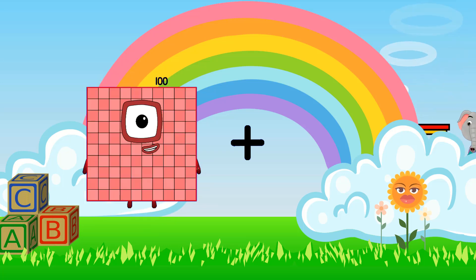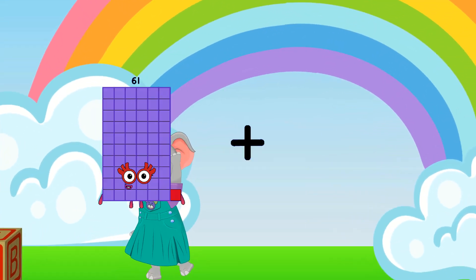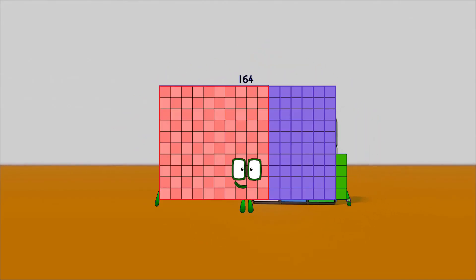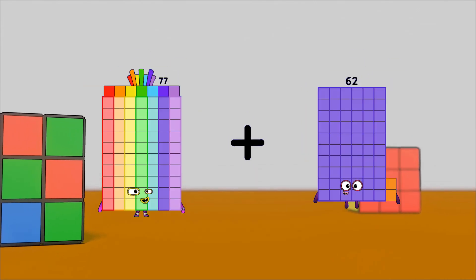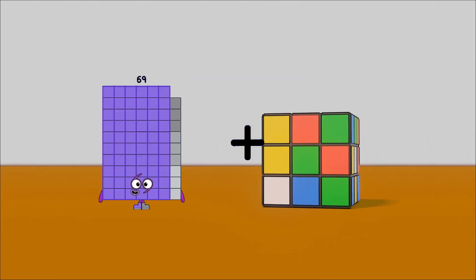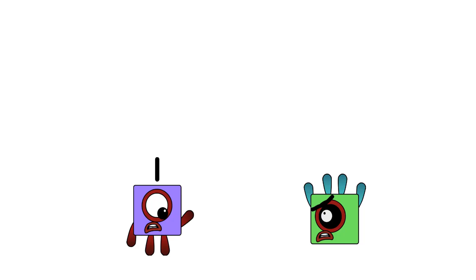100 plus 52 equals 152. 77 plus 87 equals 164. 77 plus 52 equals 129. 42 plus 19 equals 61.